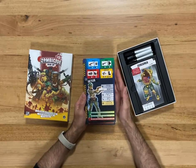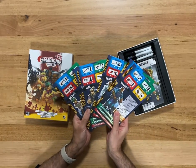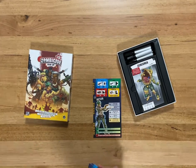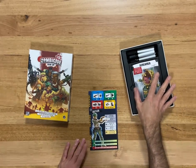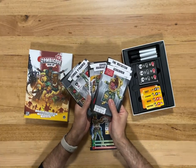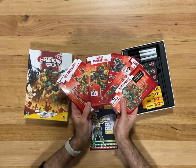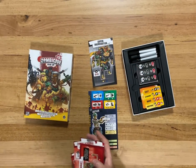First thing you need to do is pick a character. There are six different characters and these are all double-sided. I'm going to play one player, so I'll pick the one player side and get rid of the others. Now I need a boss to fight against. There are six different bosses of two different difficulties. I'm going to go with the starter game and play against the Super Abomination.